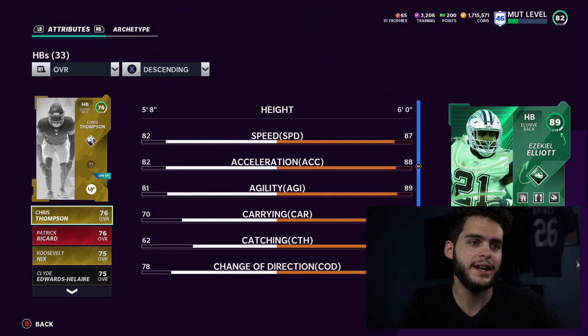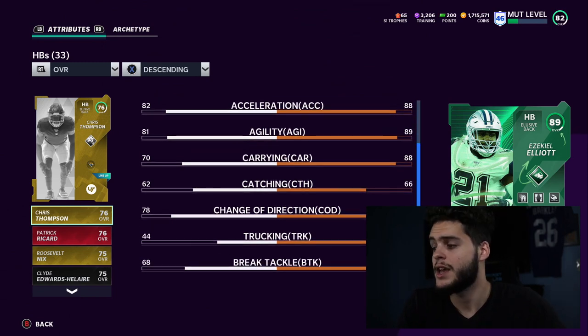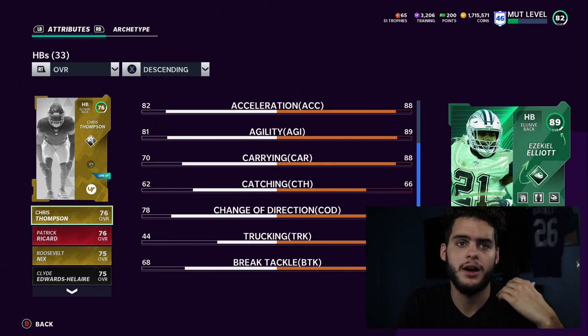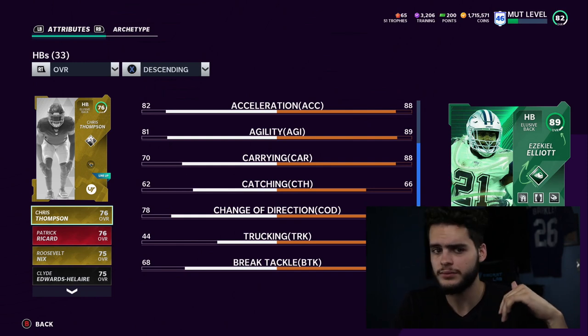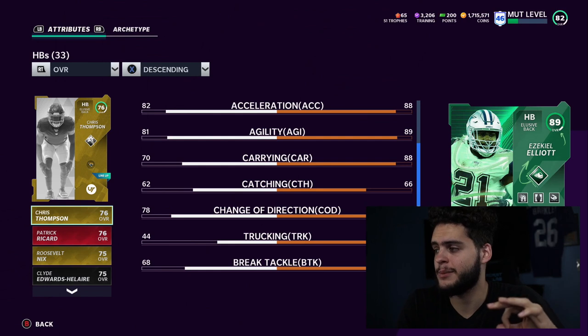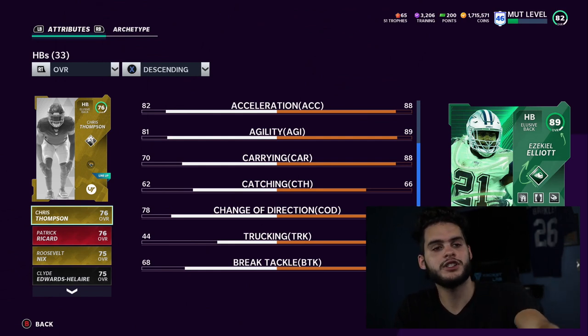Zeke's got 87 speed, 88 acceleration, 89 agility, 88 carrying, 66 catching, 85 change of direction, 83 trucking, 84 break tackle. I did not power him up because he has pre-built abilities on him — much cheaper that way. And I know you guys probably want to see him with the abilities as-is because for the most part most people won't be powering him up for that reason. That's about it for the intro — super hyped to get into this. I love running back gameplays, they're so much fun. Thank you for 23K! Let's get into this.